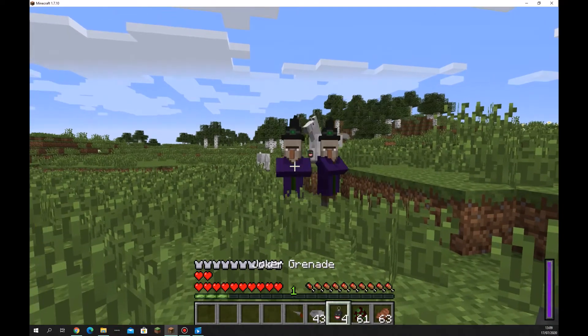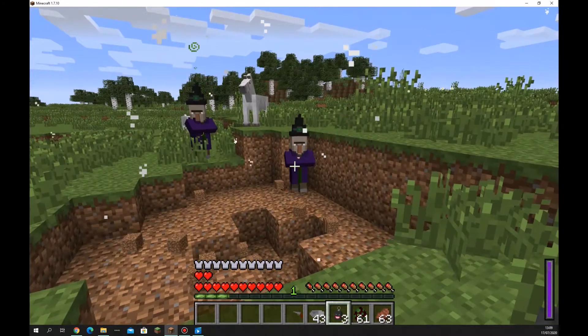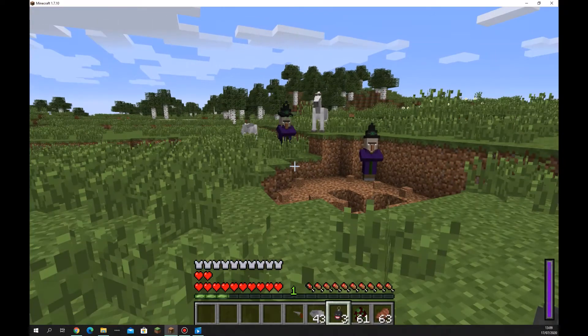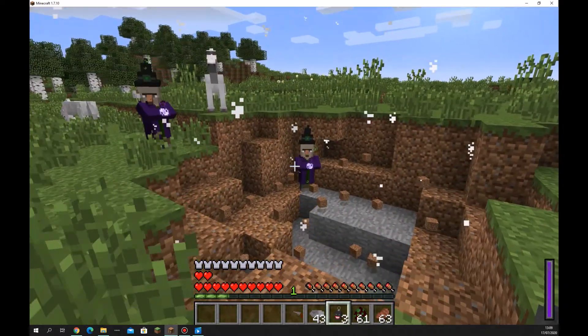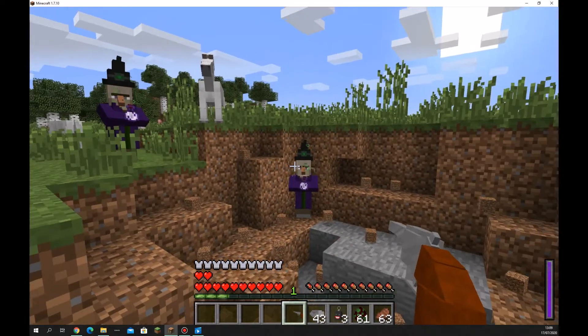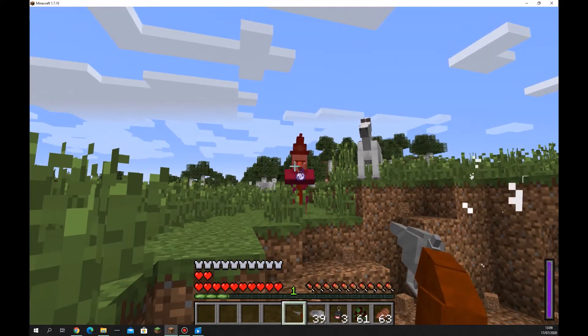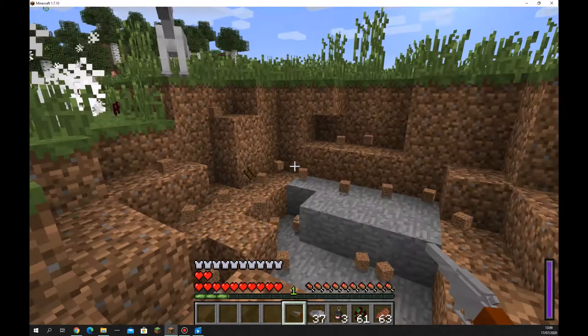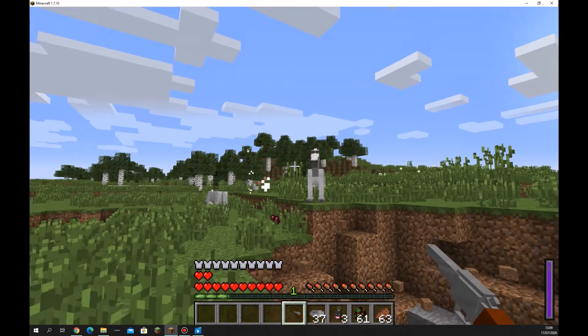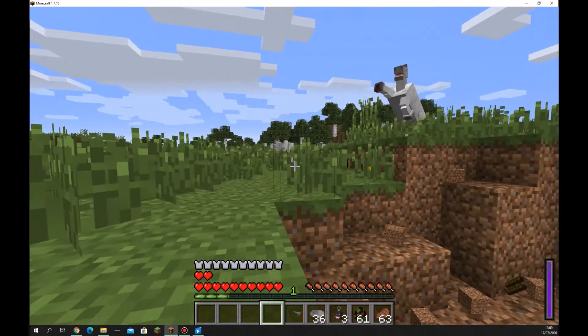Spawning a couple of witches — throw a grenade at them. It does hurt them. The pistol does quite a bit of damage too — I mean, it's a literal gun. One shot. Two shots.